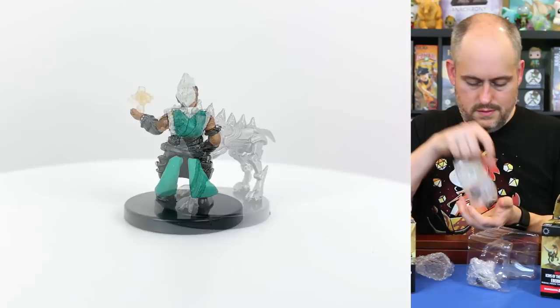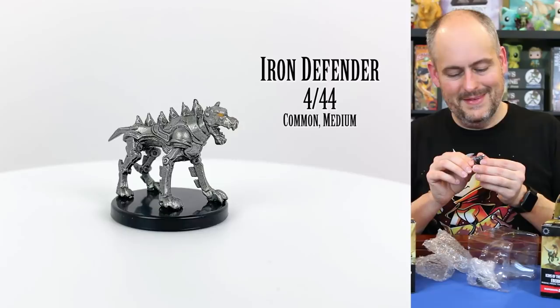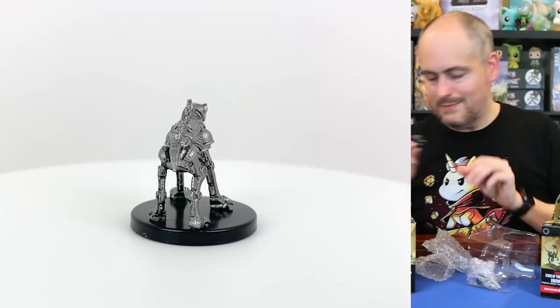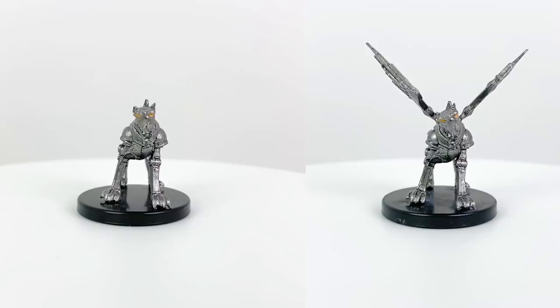Here is our iron defender. As you can see, it looks a lot like our homunculus — just without the wings — so we'll have to figure out what's going on with that. Iron defenders are creatures that were created to be companions and defenders for people. I don't know a lot about their lore other than that.